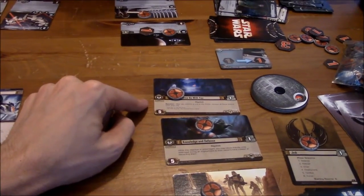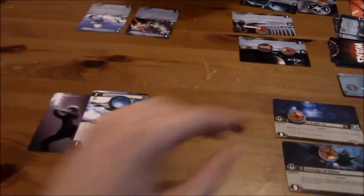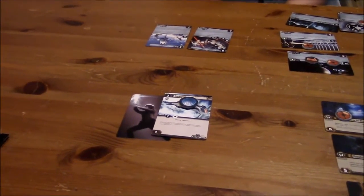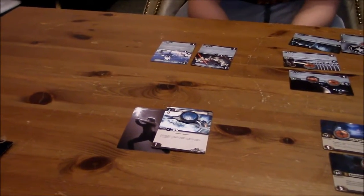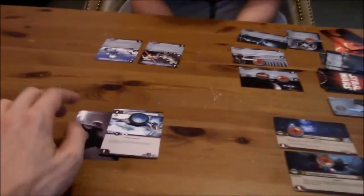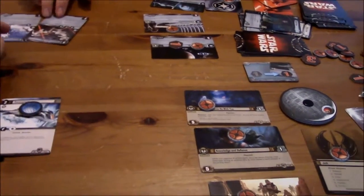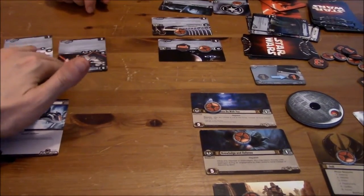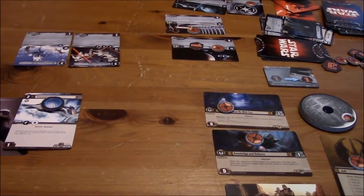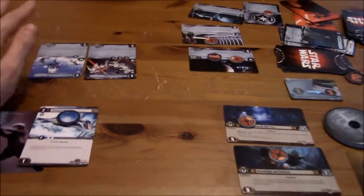I'm trying to determine if you can commit a unit to the force while they're focused. It's not focused though. Well, this card says: after you commit a unit to the force, remove all focus tokens from that unit — so I think you can based on what that card says. Anyway, you're going to attack this objective here with both the AT-ST Commander and the AT-ST? Since I'm not going to oppose you, you automatically win the edge battle — you do one extra damage for going unopposed.